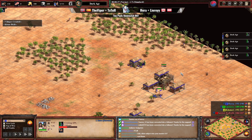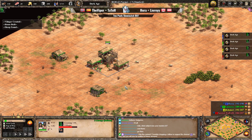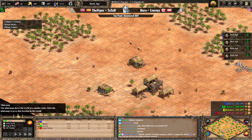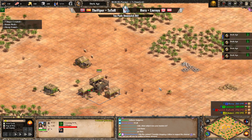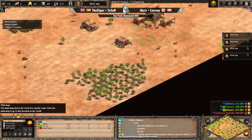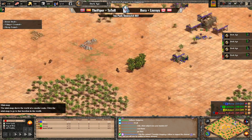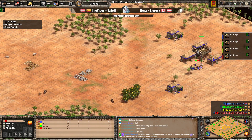Hera is gonna be utilizing Koreans — a civilization that Secret gave them — and on the other side Leary is utilizing Indians, which they selected for themselves, in green. Meanwhile, Viper is using Khmer, fitting for his username, in yellow and Tato is gonna be playing Incas in red. Very, very interesting combos from both sides.